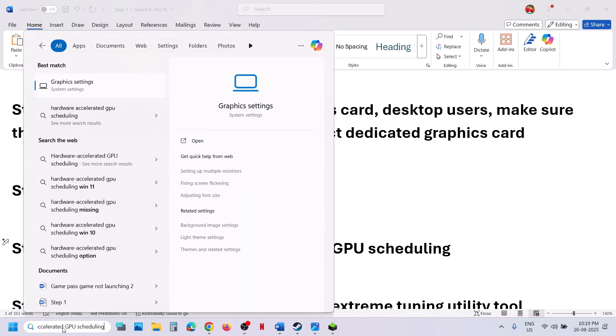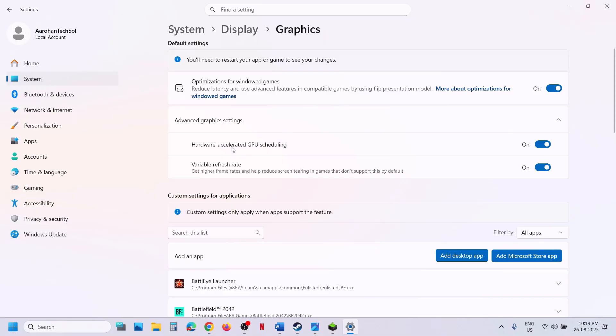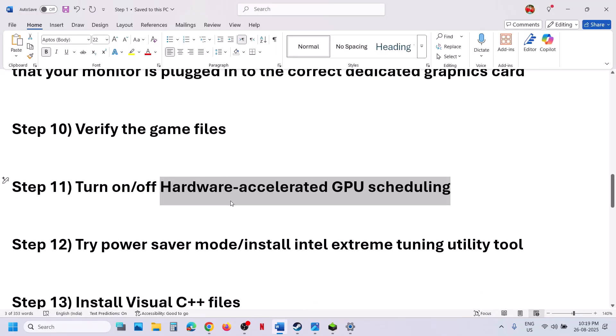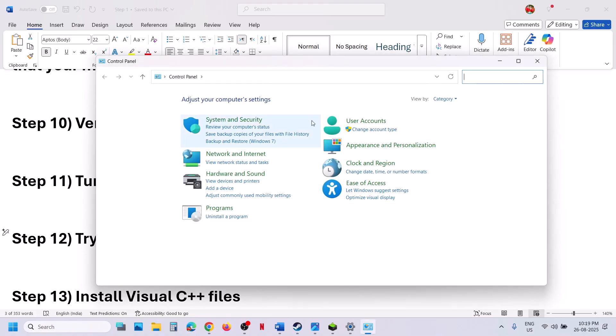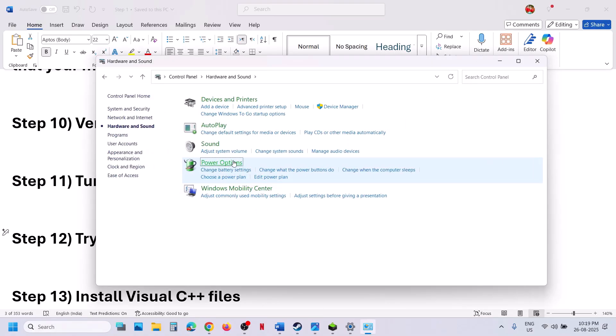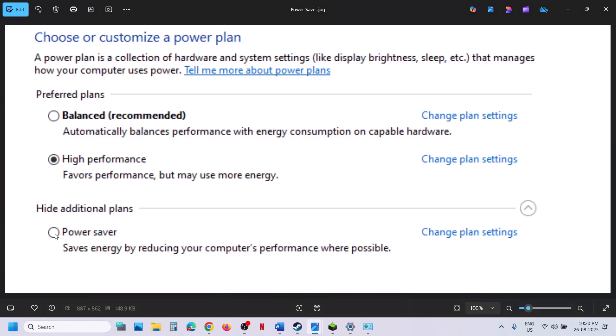If still not working, try toggling Hardware Accelerated GPU Scheduling. Go to Graphics Settings, click on Advanced Graphics Settings, and find Hardware Accelerated GPU Scheduling. If it is off, turn it on and relaunch the game. If it is already on, turn it off and relaunch. If still not working, try Power Saver mode. Open Control Panel, go to Hardware and Sound, then Power Options. Select Power Saver and launch the game. You can also try Balanced or High Performance to see which works best.